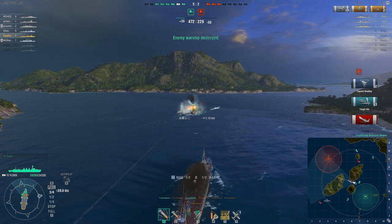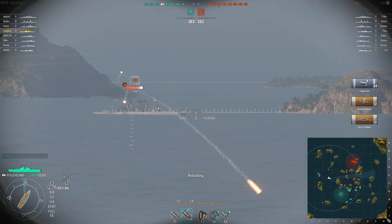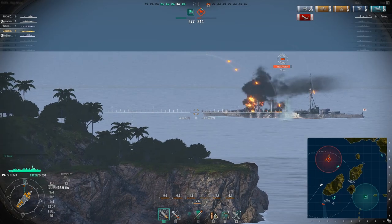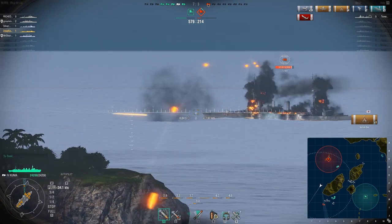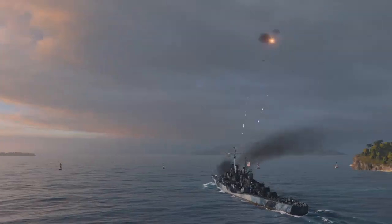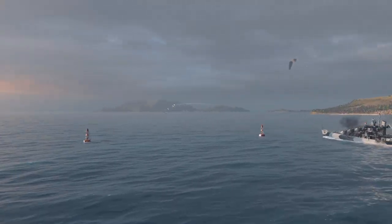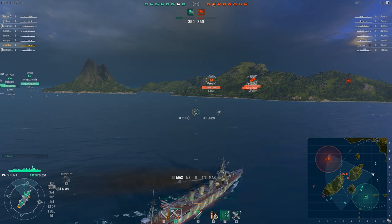Firing armor piercing or AP shells, cruisers have the ability to cause massive damage to other cruisers. Against destroyers and battleships, using high explosive or HE rounds, cruisers have the ability to quickly set ships on fire and burn them to the sea. Cruisers have other abilities as well. They can screen allies with their potent anti-aircraft guns and have the ability to use a concentrated anti-aircraft fire which melts planes from the sky. Cruisers can also use hydroacoustic search to defend against destroyers and torpedoes.